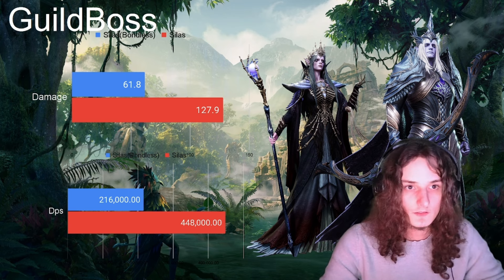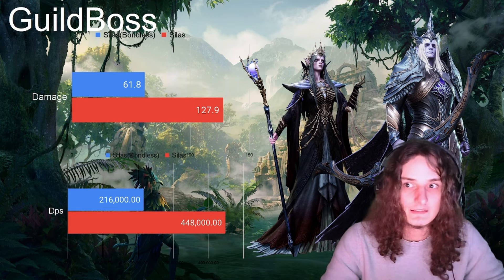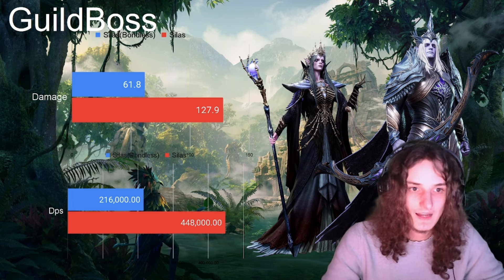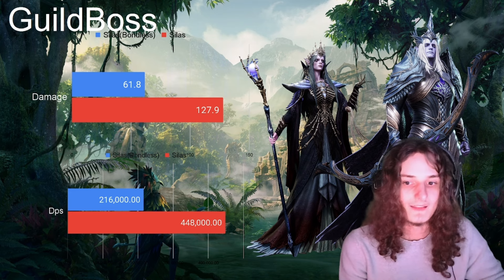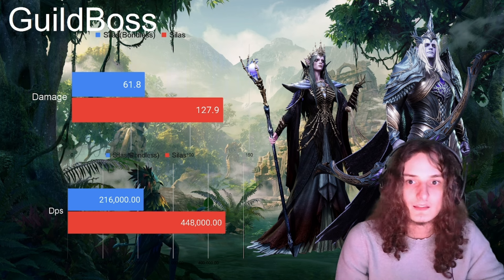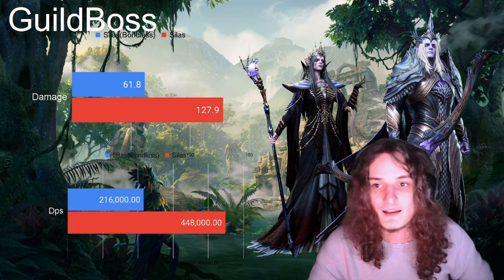This concludes Seeless's bond skill assessment and gives a clear picture of how important it is — it is literally doubling his damage. There are things a bonded Seeless can do that a bondless Seeless simply cannot. With really good gear, only pulling 61 million kind of disqualifies bondless Seeless from most guild boss teams and harms him in pretty much any content. That said, it doesn't make him a bad character — it just means being without Viana is very, very hard on his damage.